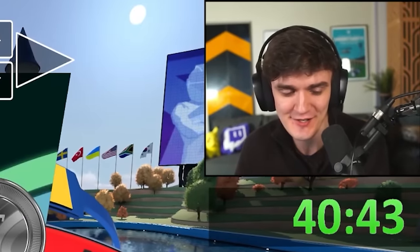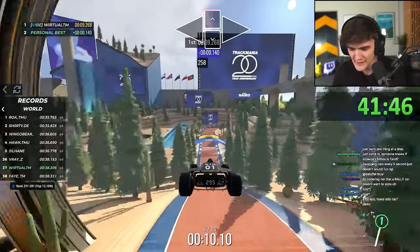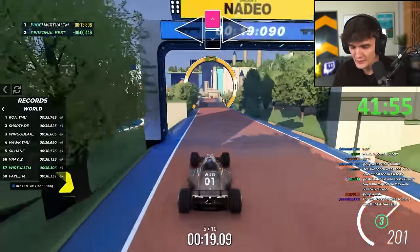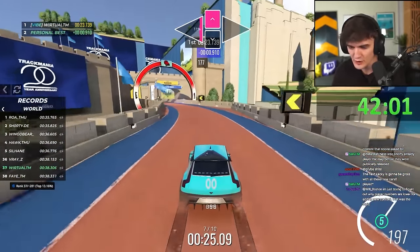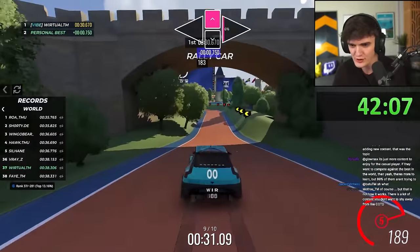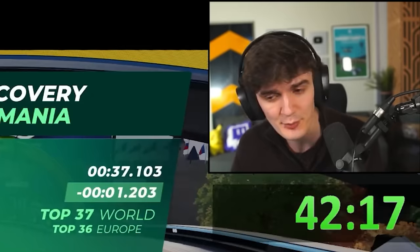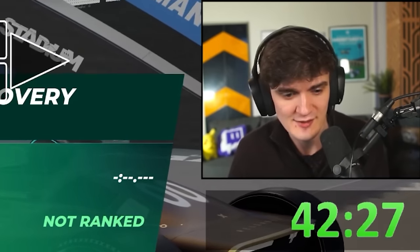Something very important to remember is that these maps tend to just show off what's possible, but the community often finds better ways to build things. For example, in the snow discovery campaign there was a lot of snow car no-slides on dirt, and the community eventually realized snow car is fun but that's not where it's most playable and approachable. So there aren't that many snow car dirt no-slide maps outside of the snow discovery campaign. People will probably end up building more approachable maps for Cup of the Day.